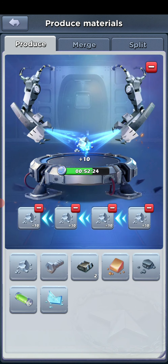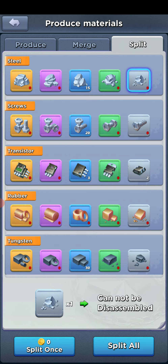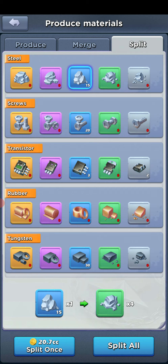As far as produce material, you can also merge your items. And if you do make a mistake, you can split your items to downgrade them back to their original or previous forms, but it is going to cost you some gold to do that.